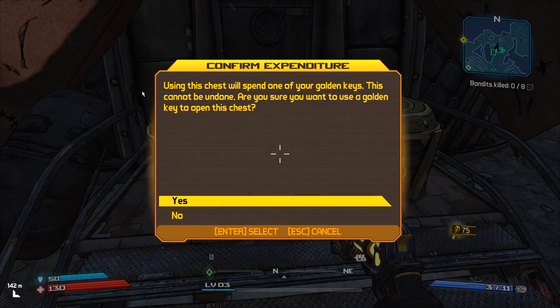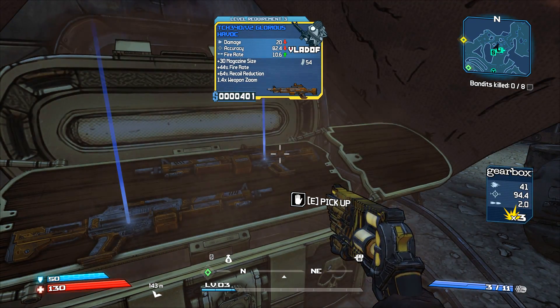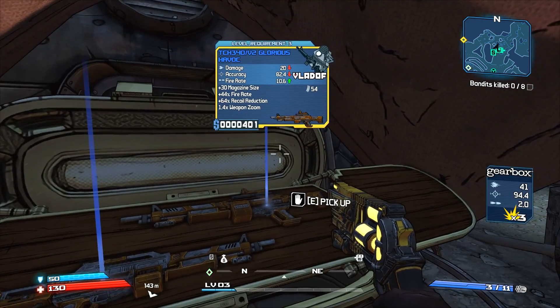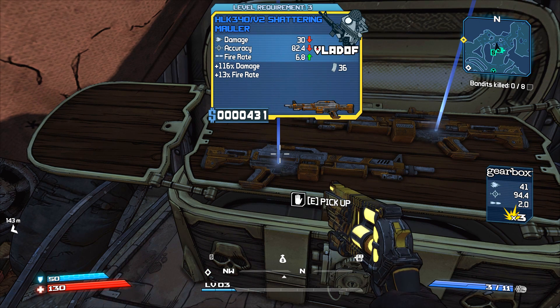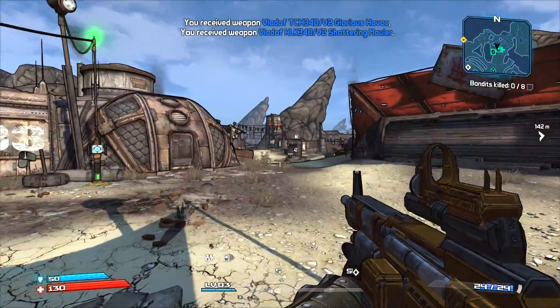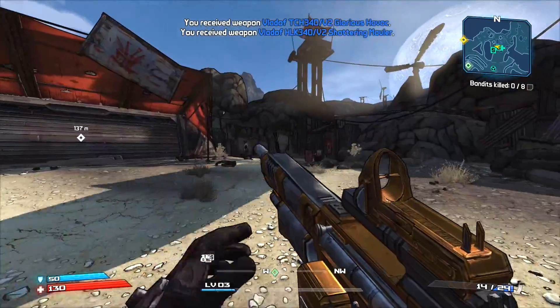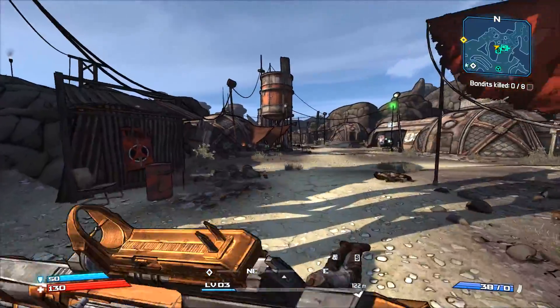Let's check out the golden key chest. Using it will spend one golden key — this cannot be undone. We've got some blues: a couple of Glorious Havoc and a Shattering Mauler. I love that they kept the old school stat formatting — plus whatever damage, plus whatever fire rate. Pretty much the same weapons as the original game, which is really cool. The gunplay is going to be tighter and better. The interface is awesome.